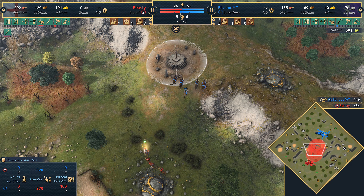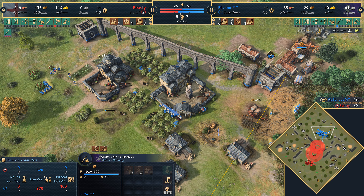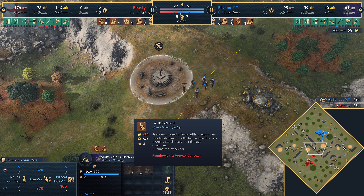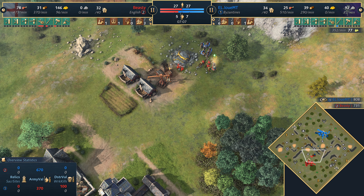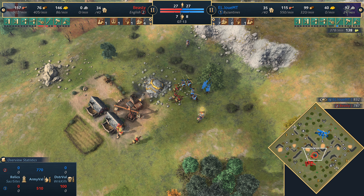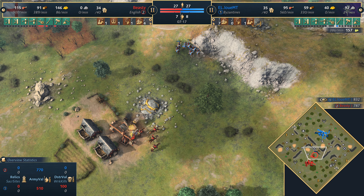The Byzantines are probably going to be following this up at the mercenary house as well. He has gone for the western mercenary contract, so he will be getting longbows out nicely in the early stages, then can transition into Landsknechts, and then even the late game Streltsy. In this matchup it really makes a lot of sense to go for the western mercenary contract — not only because of the longbows early on, but Landsknechts can work well mid game against the English, and who wouldn't want Streltsy in the late game.